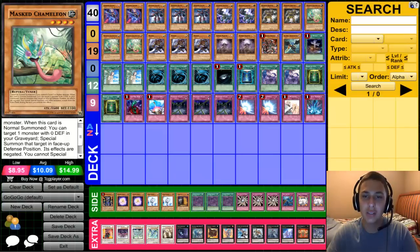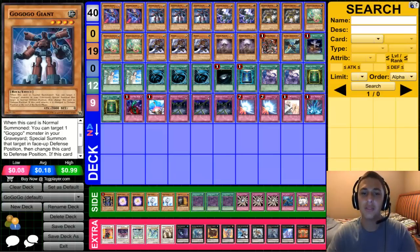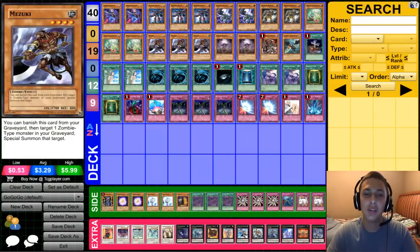Pretty good considering Ghost is zero defense, Giant is zero defense, Zombie Master is zero defense — so those are your targets. Three Mezukis: you can banish this card from your graveyard to target one zombie monster in your graveyard and special summon it — special summon Golem, special summon Ghost.